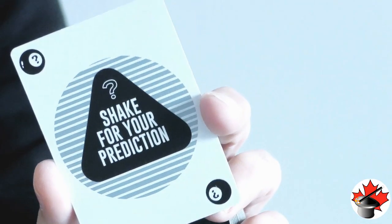So remember that card — it's going to get lost in the deck. And we're going to ask the deck some questions. But there is a special card that comes with this deck. You can see it says 'shake for your prediction.'